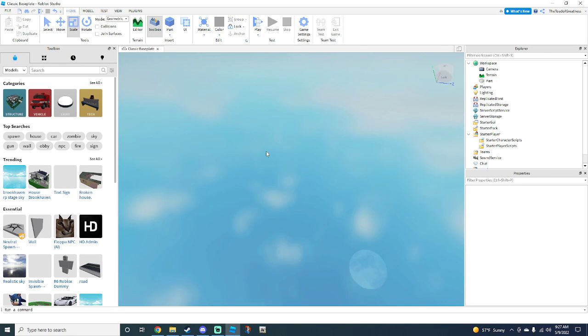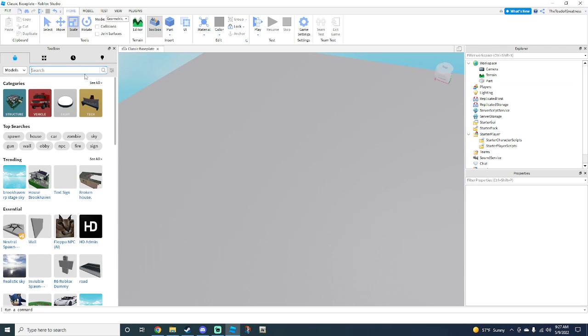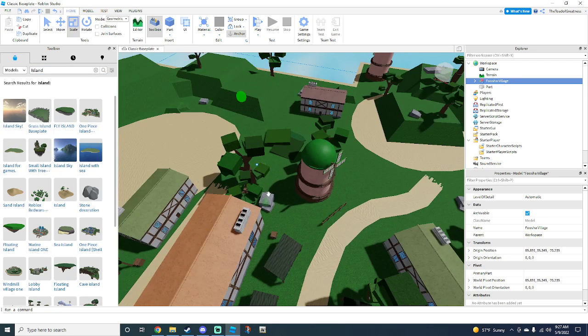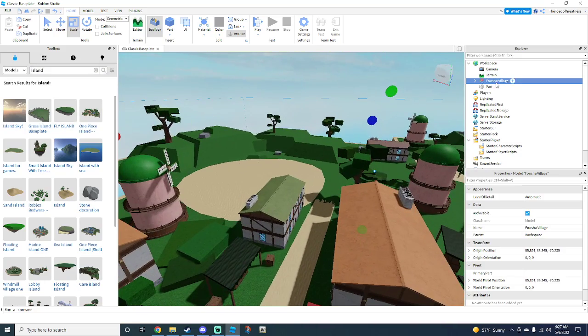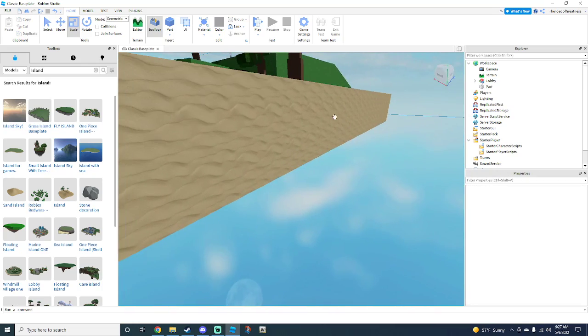What you want to do is grab an island. To do that, we need to go to the Toolbox right here. Type in 'island', then go ahead and get the One Piece island and drag and drop it in. Or if you want to make your own island, go ahead. Once you're done, just rename this to 'Lobby'.